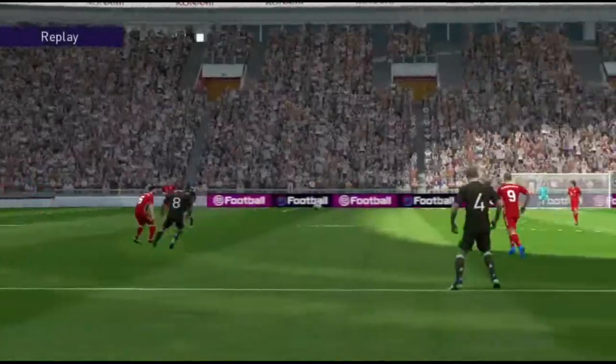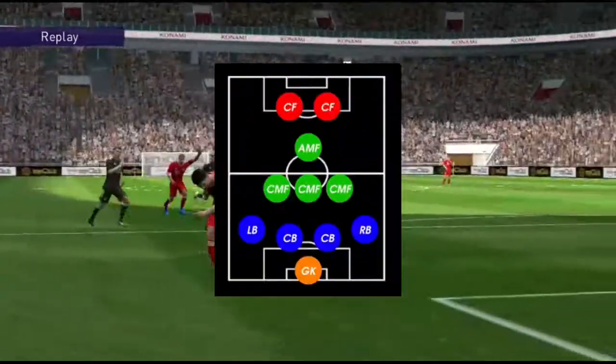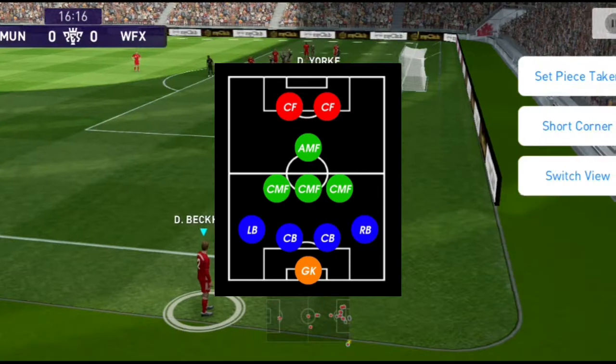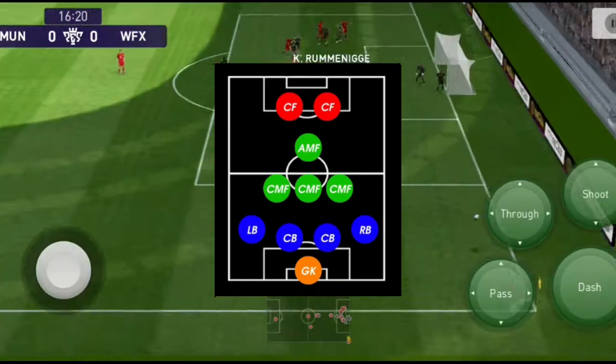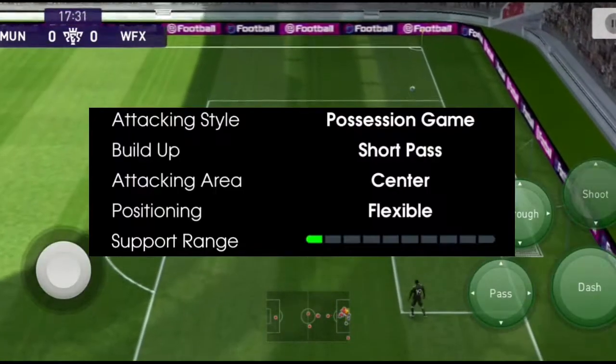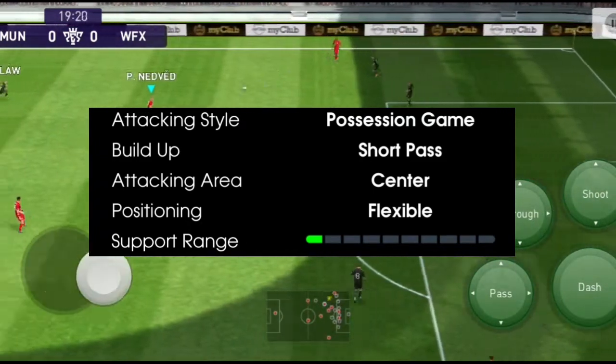First, a 4-3-1-2 formation is a triangle attack. We have a nice active attack. We have a center attack. We have two CFs and a nice role in the AMF. If you don't like this, the manager's attack style is a build-up short pass, attacking area center, positioning flexible, support range is one.